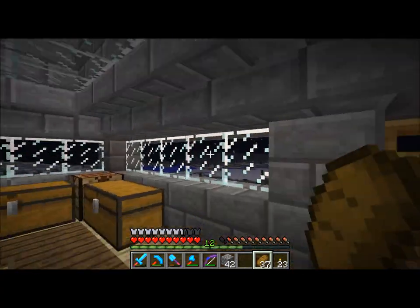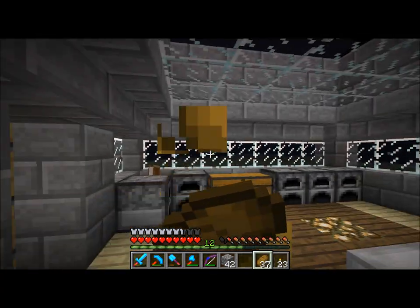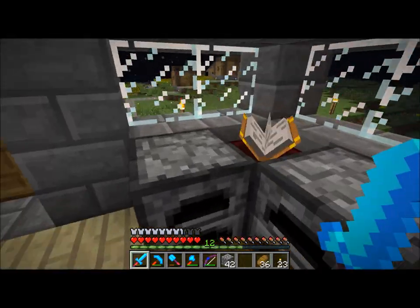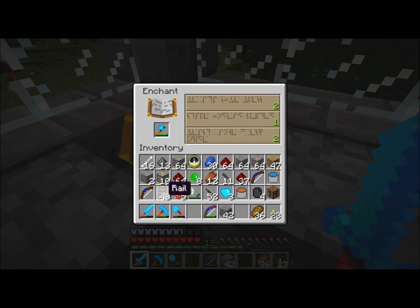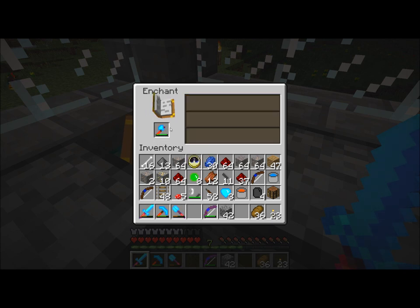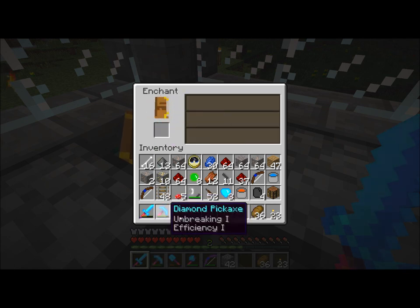Anything else that I did? I went some caving, found the thingy, did that. These guys are dead. I think that's pretty much all the news I have. I enchanted my bow and I got Power I on it. I've got two bows — apparently I got those from skeletons. I was killing a bunch of skeletons. I'm breaking one — that's the first time I've gotten Unbreaking on anything. I've gotten Efficiency on all of the tools like this. I'm breaking one and Efficiency one. Sweet.